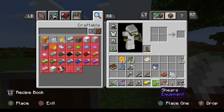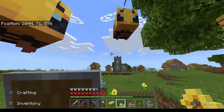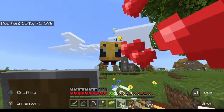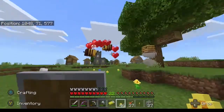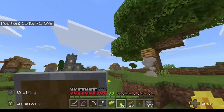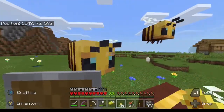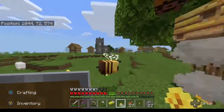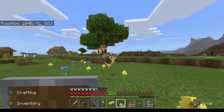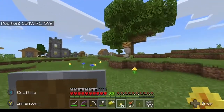Now the other neat thing is you can breed bees using flowers. Just like any other passive mob, give them both a flower and there you go — another bee. We can also lead them, so if we wanted to get bees to another location we can lead them just like we use wheat for cows. We can lead these bees with flowers and take them somewhere else.